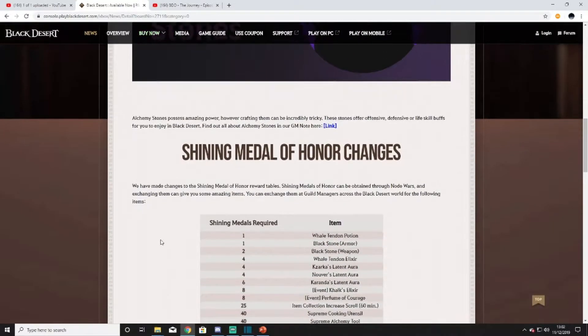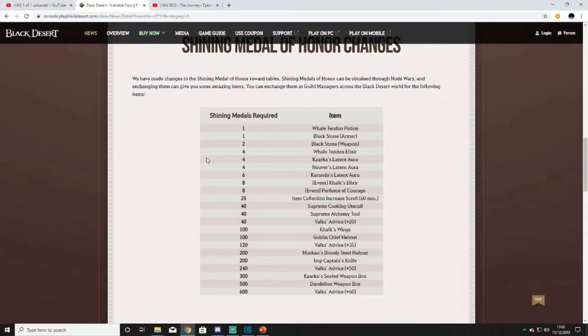They've made some nice changes to Shining Medal of Honor — what you get when you participate in node wars. You can now finally exchange that for certain items. The whale tendon purchase is actually really good; I like it at one-for-one. You can see there's a 60 stack requiring 600, a Dandelion box for 500, a Kzarka sealed box for 300, and a 50 stack for 240. I'll probably trade my stuff in for loot scrolls, which are 25.